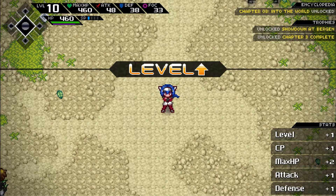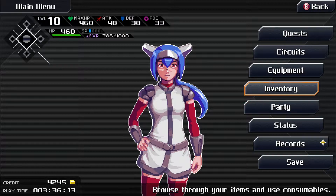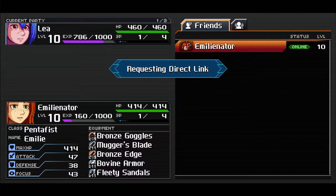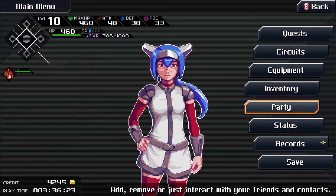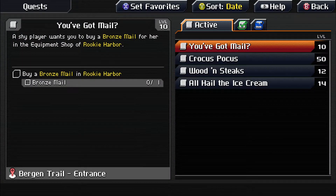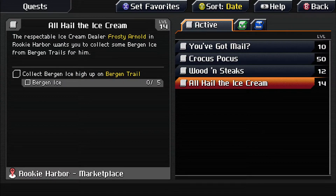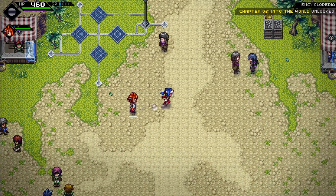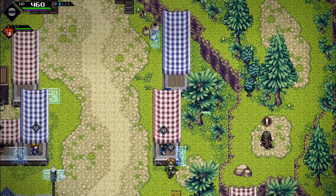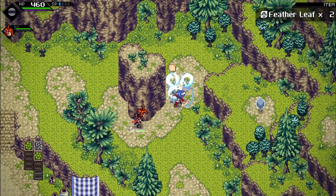And yet another level — sweet. Showdown at Bergen — I got a trophy. Let's see what we've got in quests. You've Got Mail. Crocus Pocus — oh right, Flora. Wooden stakes. Bergen ice. I may as well mark that and take care of the You Got Mail back in Rookie Harbor. And there was that one person with a quest up here I'd like to talk to, may as well pick that up.